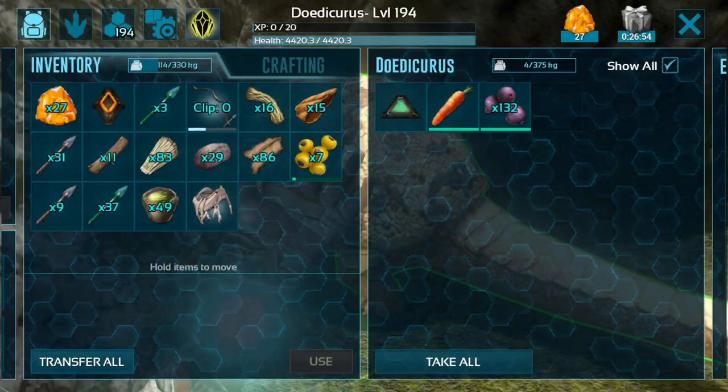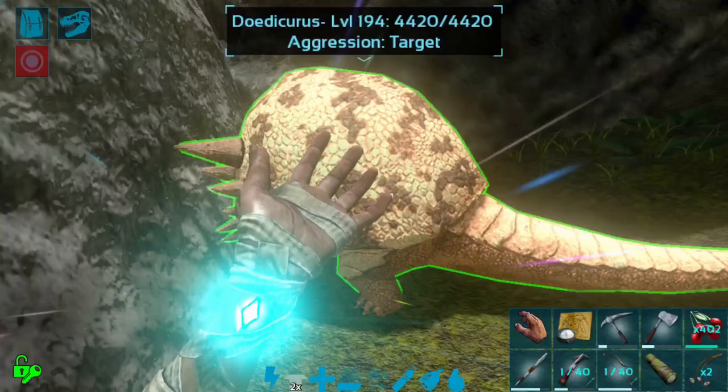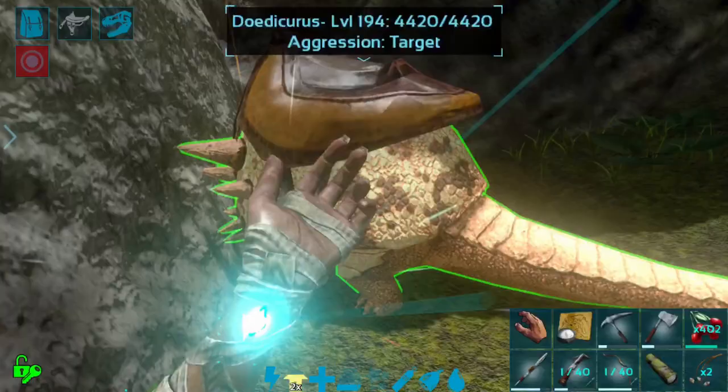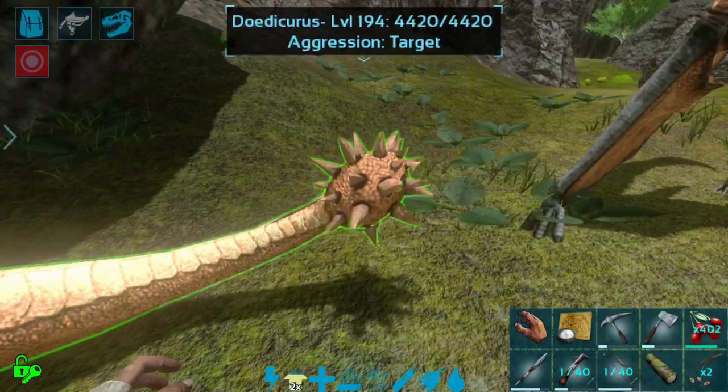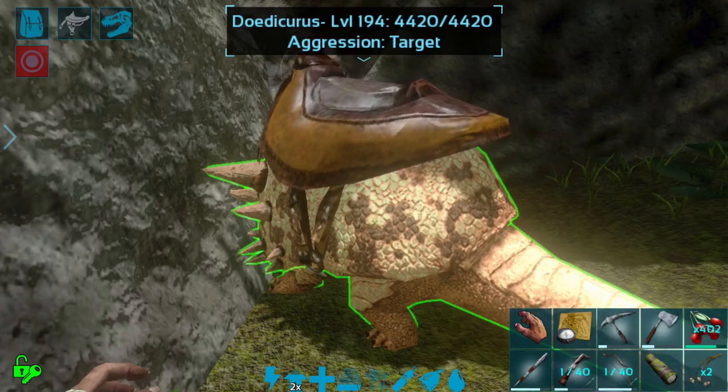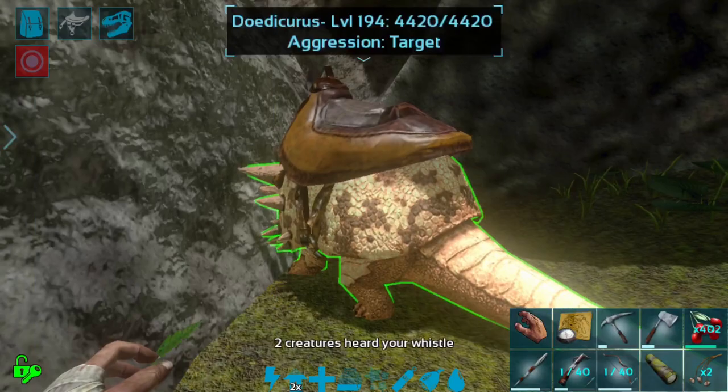Awesome. So we now have a level 194 Dodik! I'll go ahead and equip the saddle. Oh, it's beautiful, guys. I'm so excited. 194 is obviously not the highest level we can get on the server — we can get, I believe, a 224 with everything that's going on — but 194 is still really, really good.